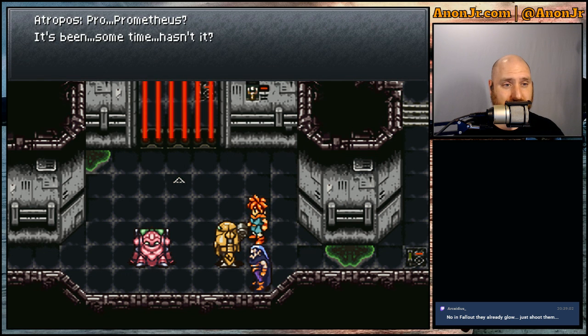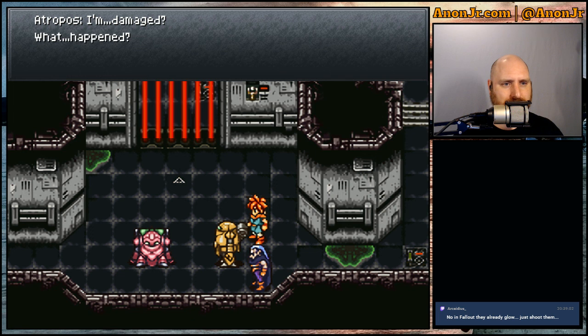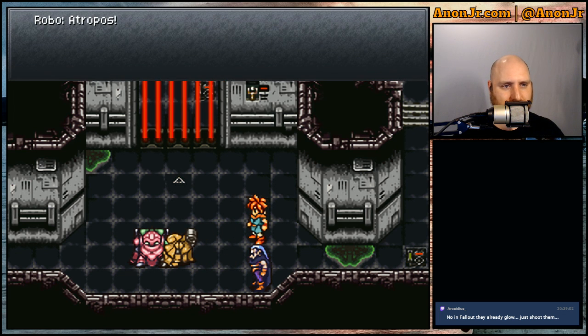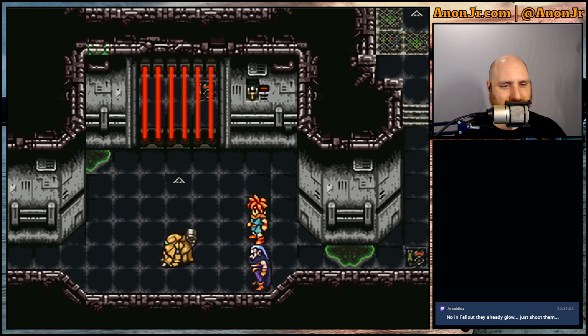Post-battle dialogue: 'Prometheus... it's been some time, hasn't it? Atropos? I'm damaged. What happened? My memory banks — when Mother overwrote my old programs, I backed up my memory. I'm sorry, Prometheus. I want you to have this, so you can plug it into your circuits. Please take care of it. Goodbye, Prometheus.' Daisy... Day... oh sorry — you classic sci-fi fans will get that reference.